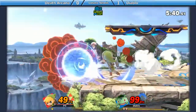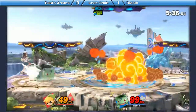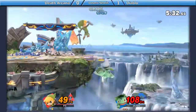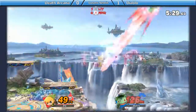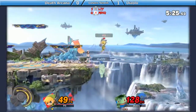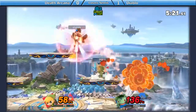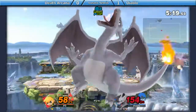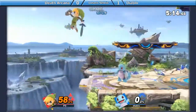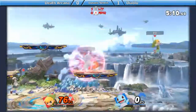Forward air coming out. Z-drops the bomb, tries to two-frame, but he's way late on it. Right now we're back to footsies. Devon with the Nair getting Diablo off stage. Oh! That ledge trump was sick! Ledge trump up B. Tries to hit him again with the up B on the ledge but doesn't quite get it. That was an up air. And he takes off a stock and this game is even, folks. Devon definitely can bring it back.